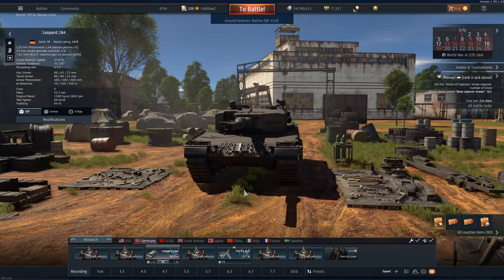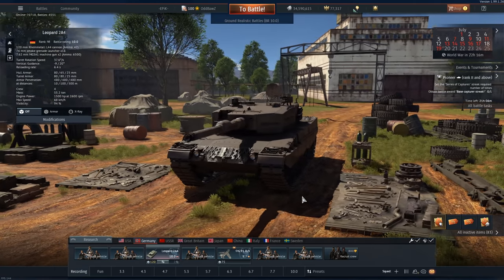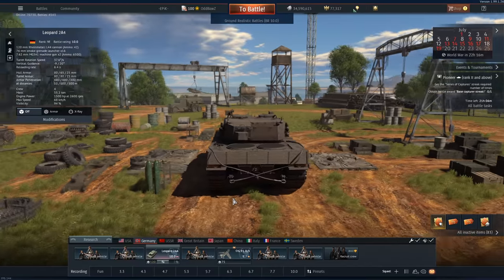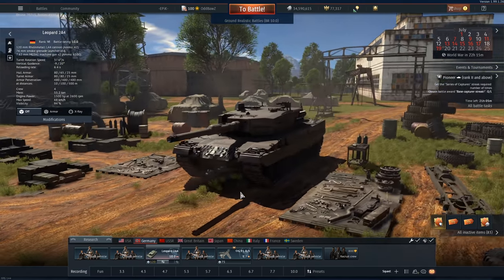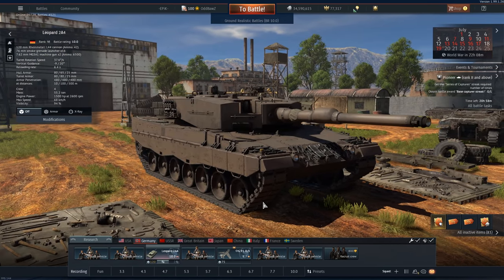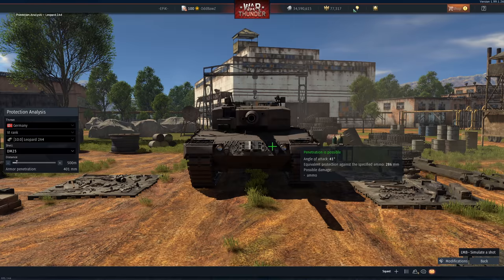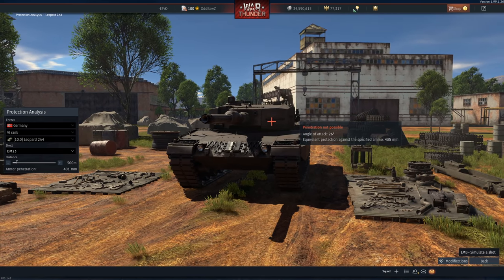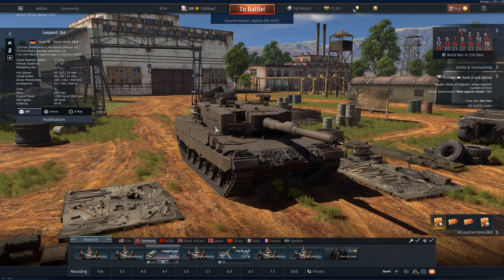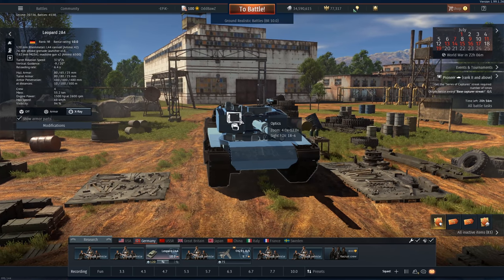Hi guys and welcome back to my channel. Today we're going to be looking at the Leo 2A4. Now when I first started playing War Thunder two years ago, this thing was introduced - it was the be-all and end-all of MBTs. And since the introduction of things like the T-80U, the M1A1 and the M1A2, this thing just kind of fell to the wayside. But at 10.0 now, with all these bigger, scarier vehicles gone to 10.7, this thing in a full down-tier is back to its original self. Its turret cheeks can stop most APFSDS at this BR. You'll have to hide the hull of course, but if the enemy gets unlucky or you bait them into hitting the wrong spot, you're still very survivable. At 1500 horsepower you're still very mobile across the battlefield, and the profile of the turret while peeking defilades gives you a serious advantage over Russian tanks.